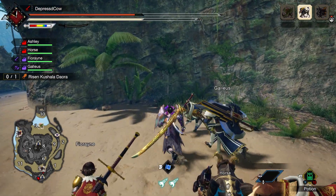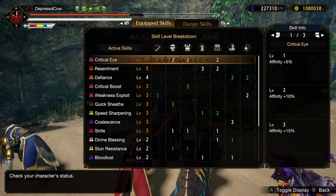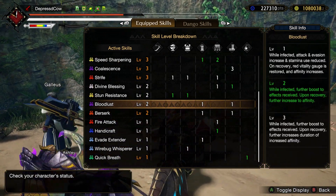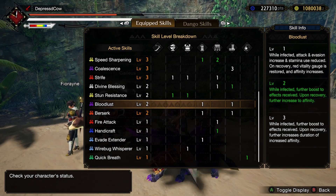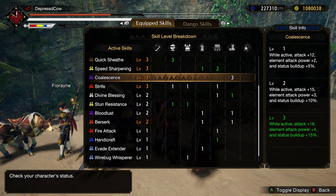But you also have to deal with the fact that your health is draining. On top of that, this armor set also has Bloodlust, which also drains your health. So you have two effects that drain your health, and it can start draining pretty fast, especially when your health bar gets very low.